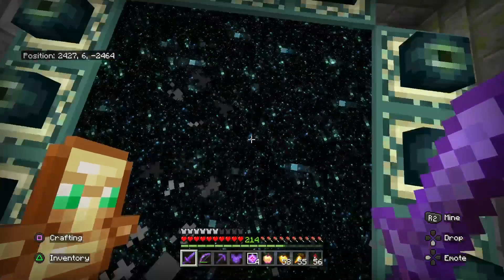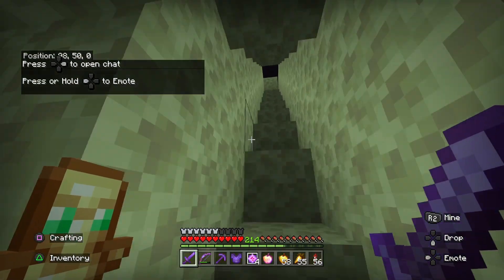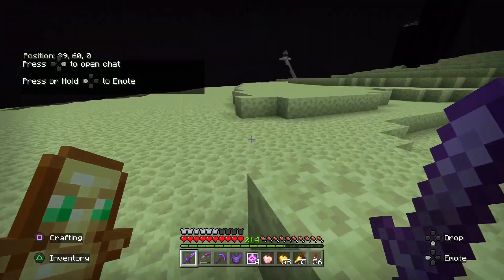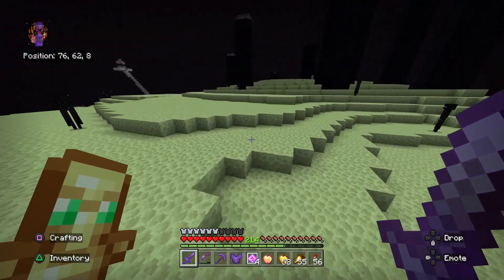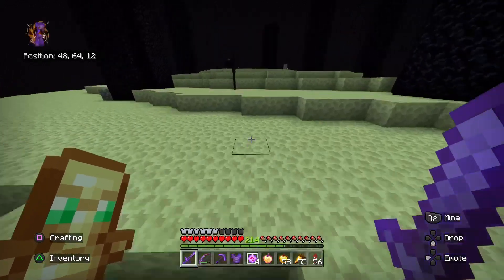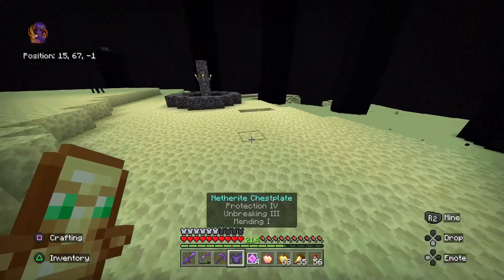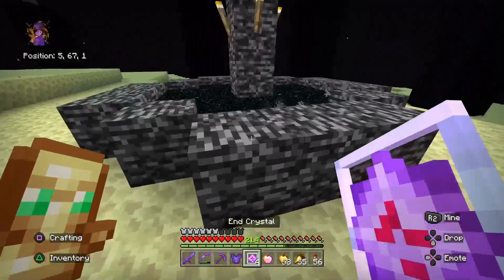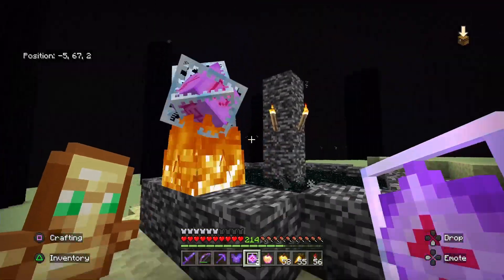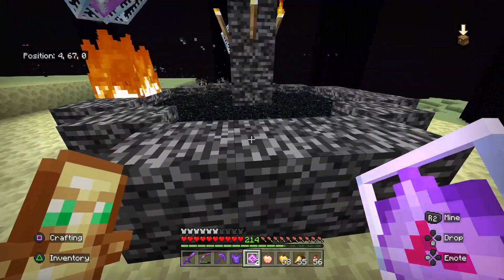So we're gonna head to the End here. Luckily I got a really good End spawn where you're inside the End Island, which I like a lot better than when you're out over the void. It's extremely simple — we're going to come over here. The End Portal Frame has four main sides and they're an odd number, so you're going to place an End Crystal right in the center of each of these main sides.